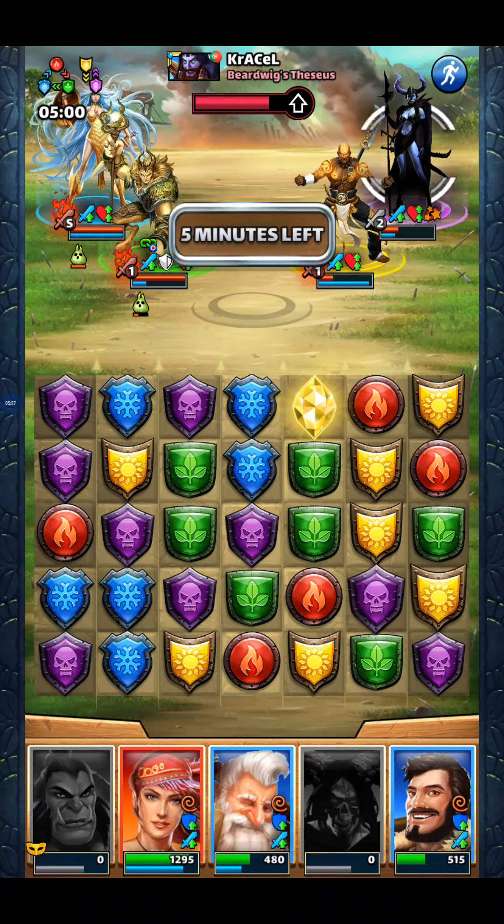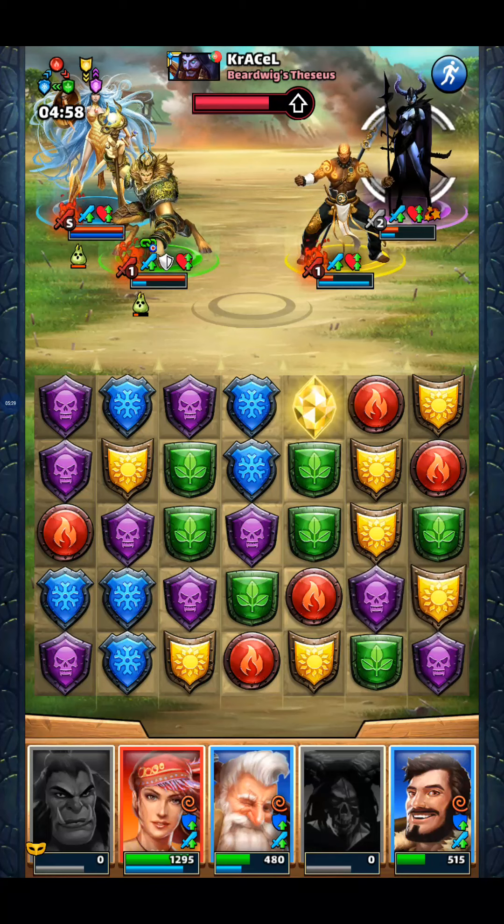I've got a good combination left here — two good strikers and a healer. But what's my follow-up? If you're watching this, ask yourself what would you do. That seems like a tough call to me. I don't have enough firepower unless I get a lucky combo on June. I don't have enough firepower to kill him, so he's definitely coming in with a special.